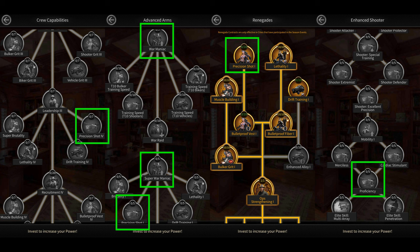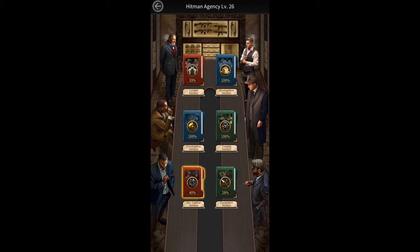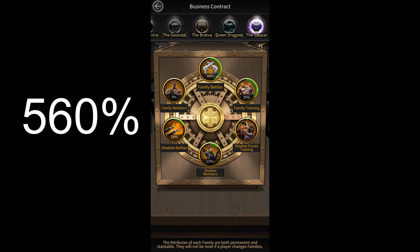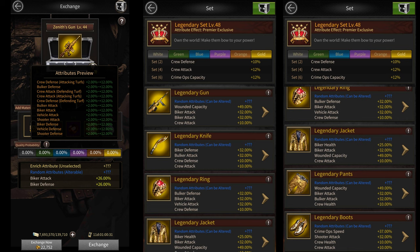There are investments that give you 67% shooter attack. Hitman services give you 103%. Family businesses give you a total of 560% if you add all the shooter attack that you get from all six families. There's family reputation that gives you 55% shooter attack. Crew rank gives you 45%.